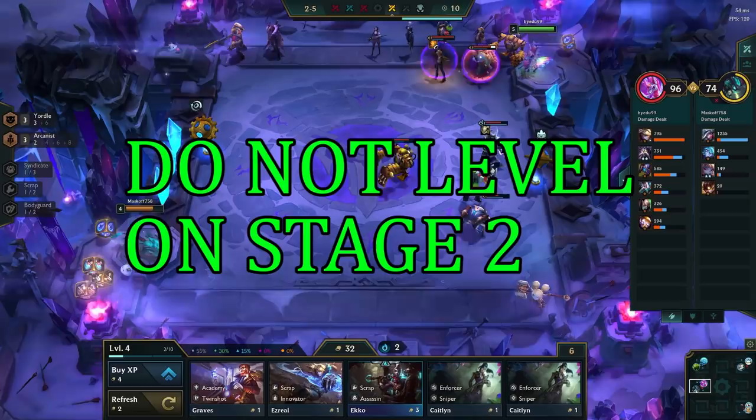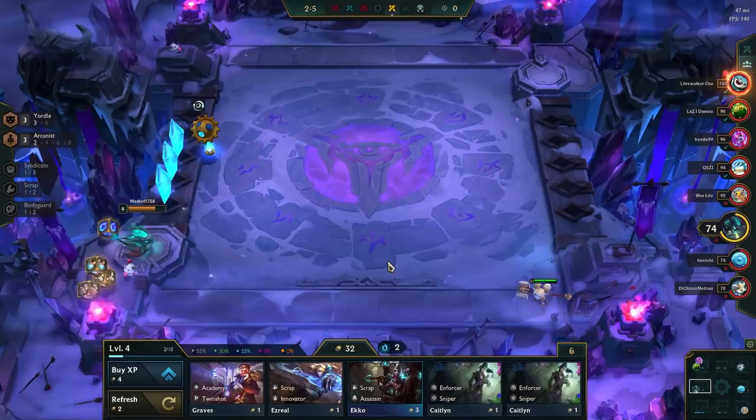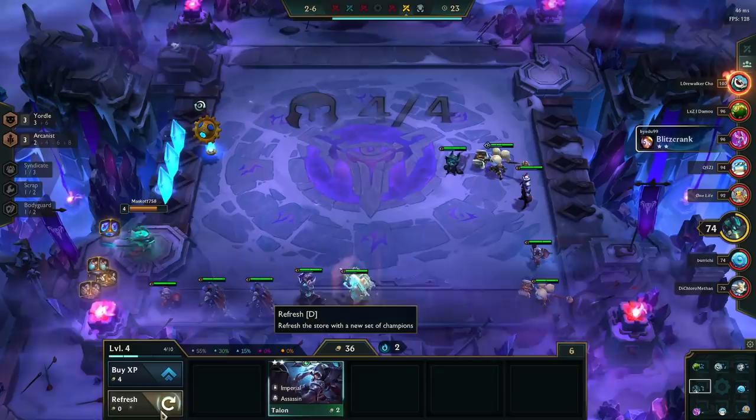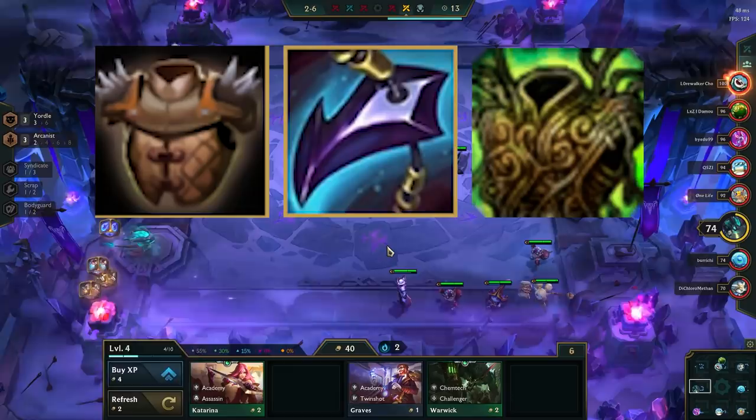Once we have our opener, you can consider making items, but since this comp is so reliant on Blue Buff and Gunblade, we can't make any items that use either Rod, Sword, or Tear components. In addition, we don't want to win any rounds in the early game, as we want to loss streak. So evaluate if you will be too strong if you make an item, but if you do decide to make items, the best ones are Bramble Vest, Dragon's Claw, Warmog's, Thief's Gloves, ZZ'Rot, Banshee's Claw, or Sunfire Cape.